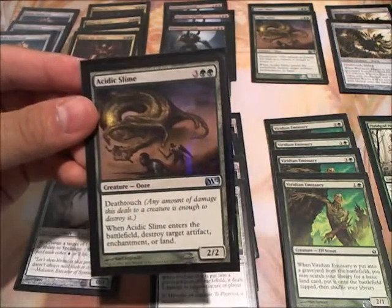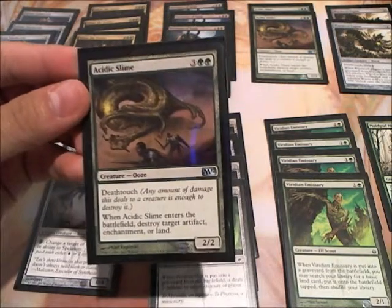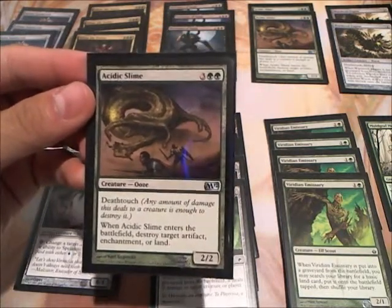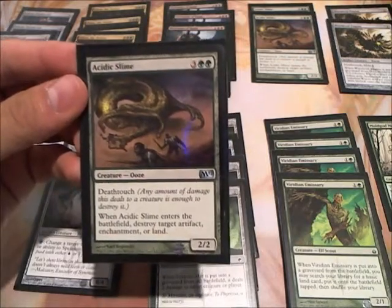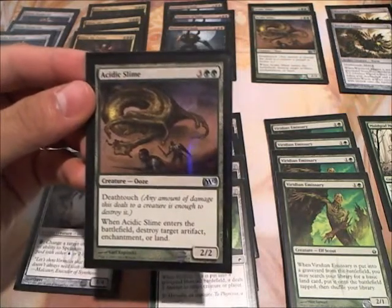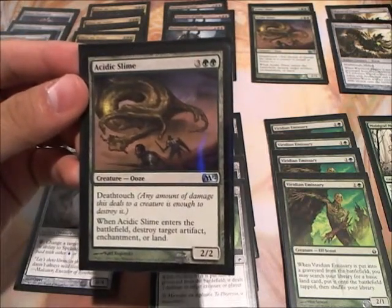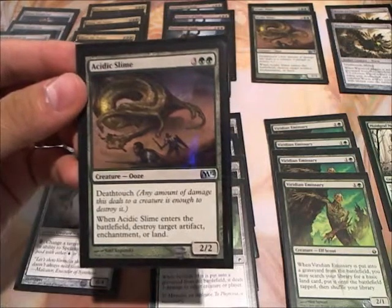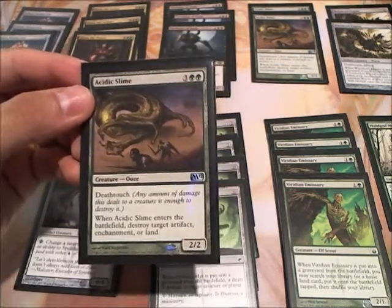I have 3 Acidic Slimes. Acidic Slimes are just good utility cards. If you get them out pretty early with Heartless Summoning, you can destroy one of their lands and mess up their tempo. But late game, if they Oblivion Ring some of your stuff like Glissa or any of your creatures, Acidic Slime will also take care of the enchantments. So it is an overall good utility card. With Heartless Summoning, you can bring it out on turn 3 — very, very dangerous.